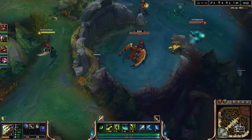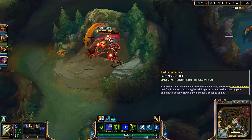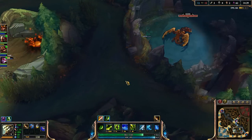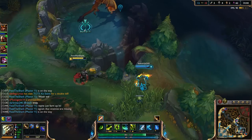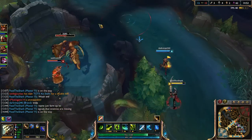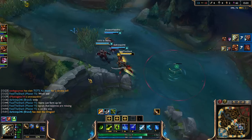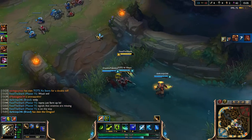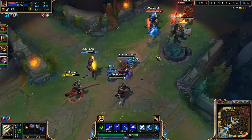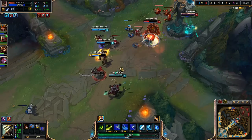Maybe we can do something here, but I kind of want to get red buff first. Hopefully they don't fight without me. Moving the ward to make it more accessible. Going to pop my ultimate and head over to dragon.